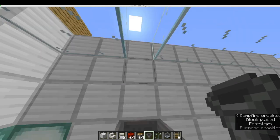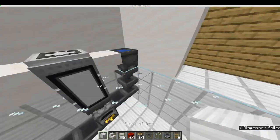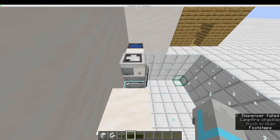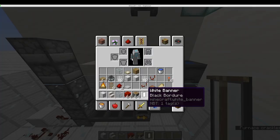To stack hopper minecarts, simply drop multiple hopper minecarts into the same block like this. After that, repeat the step of using a piston to push a stair into the hopper minecart. I basically did this. After that I used a white banner with a black border.